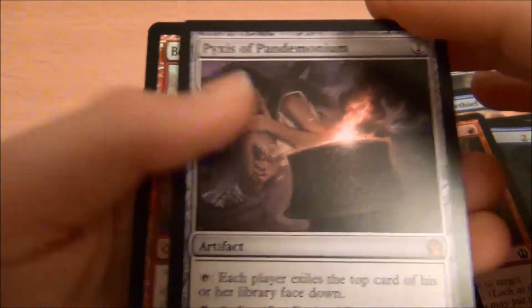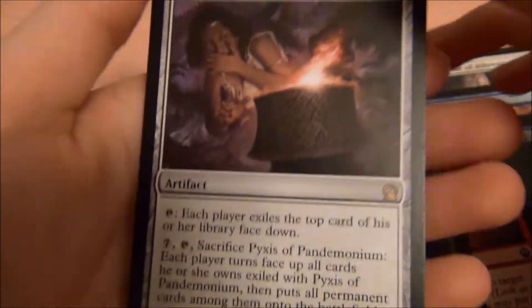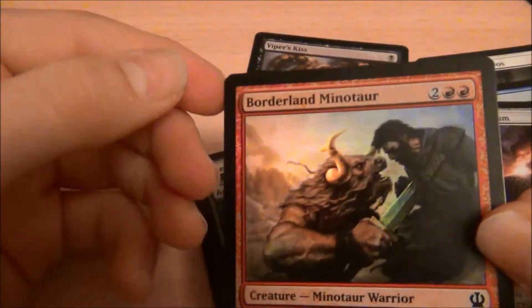Then we've got Pyxis of Pandemonium — definitely not a limited card, but good for EDH. But that's not what we're here for. And then a foil Borderland Minotaur.